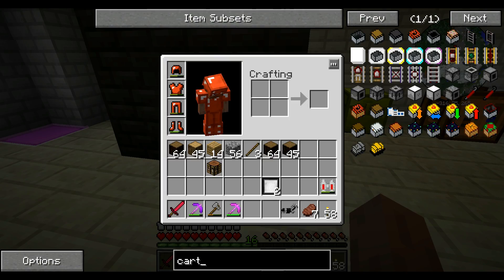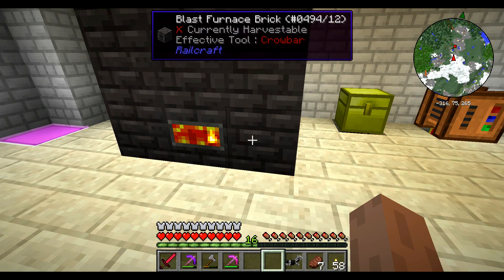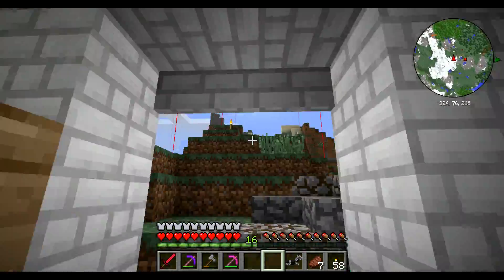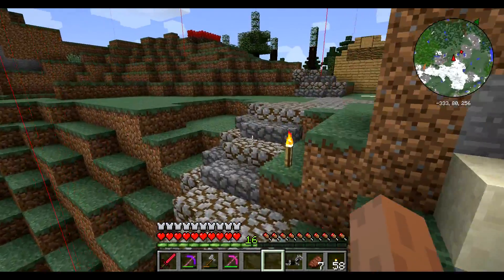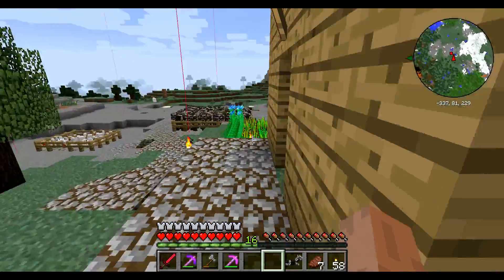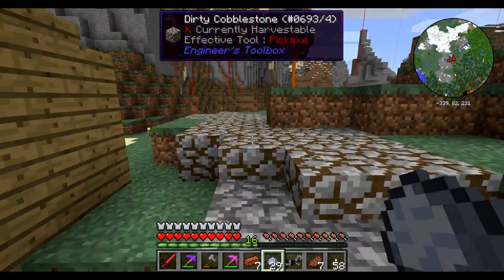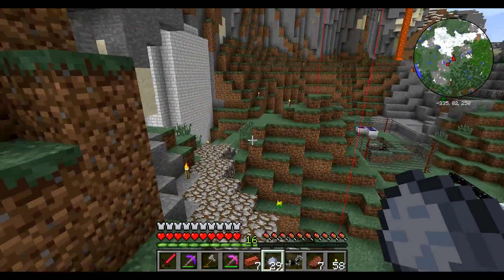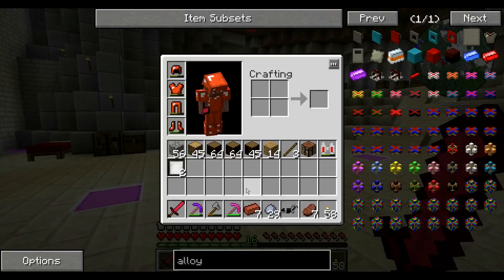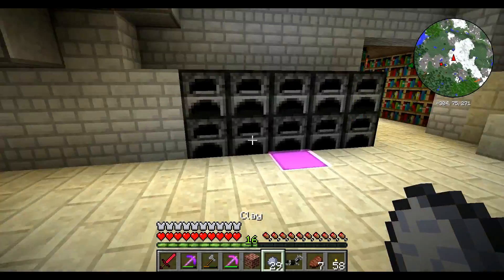Alloy furnace — let's make one of these while we're waiting. That'll be the end of this episode: we'll make the alloy furnace and call it there. I have bricks — the alloy furnace will allow us to smelt other objects into their base form. Actually, I don't know if we're going to have enough bricks here, which causes an issue because we don't have any more coal — it's all in the furnace.